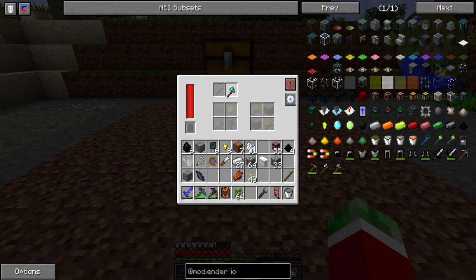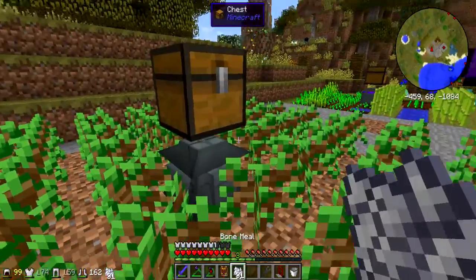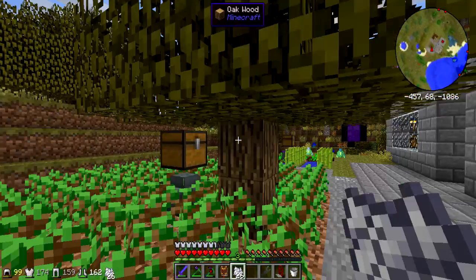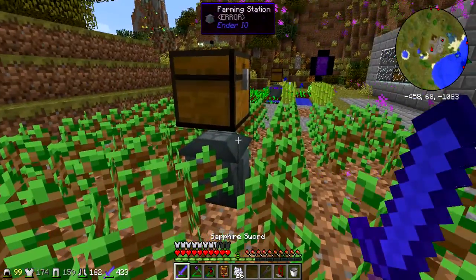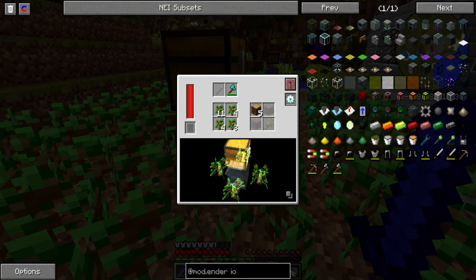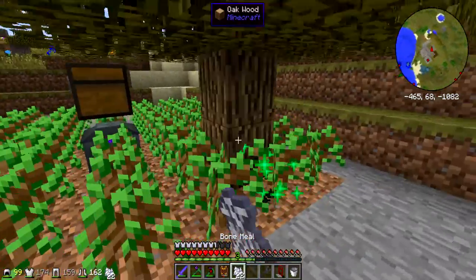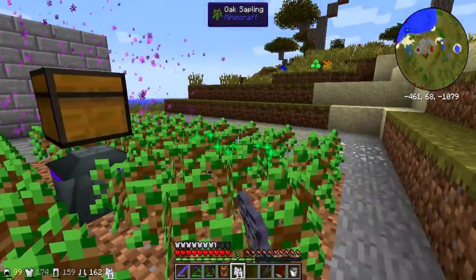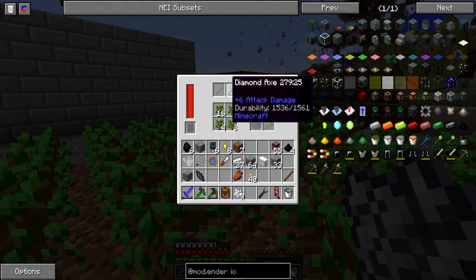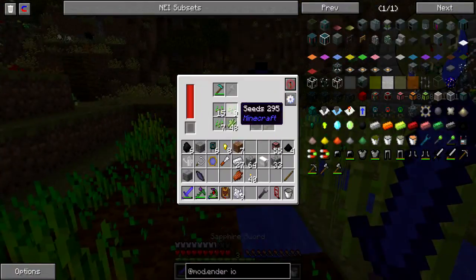Let's see if this works — put an axe in this station and some saplings, and it's planting them — awesome! Let's see if it also works with the harvesting. This is just awesome — really, just as simple as that. You plant trees and this station will automatically harvest them for you. It does use the durability of the axe, so I'll need to replace it in the future, but it's just epic.